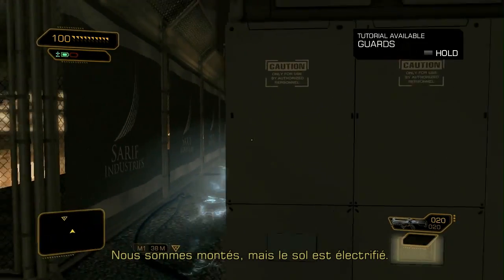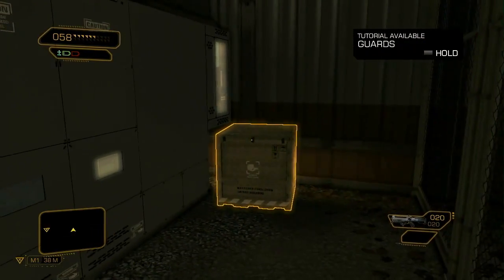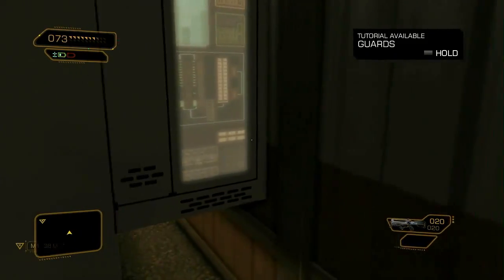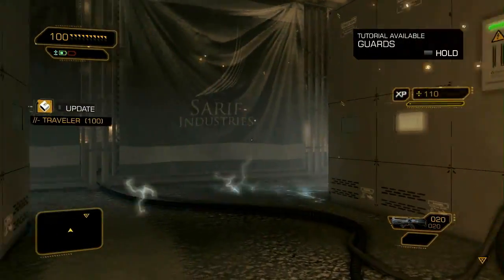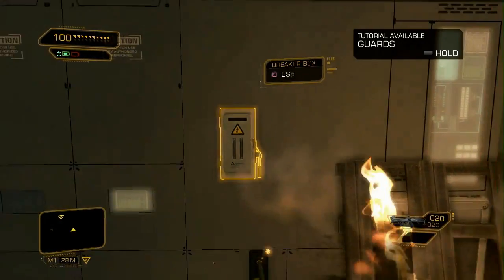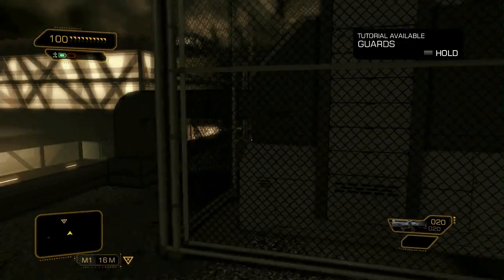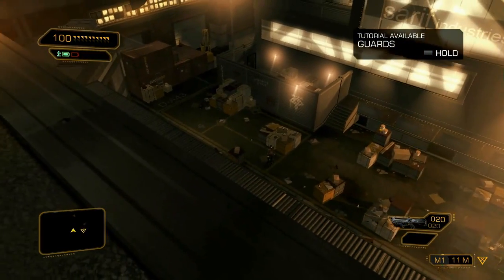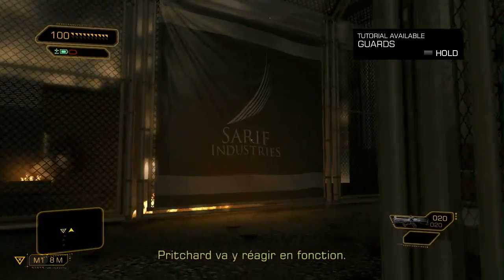We made it up to the roof, but our path is blocked by an electrical field. Let's find a way to shut it down. As you can see, we're still in the same part of the level — we just found a different way to gain access to the warehouse. Pritchard is going to react to this.